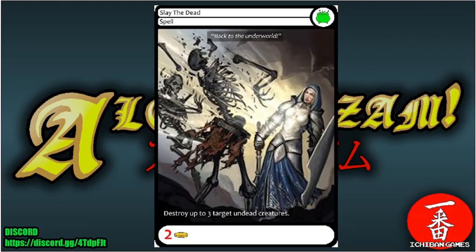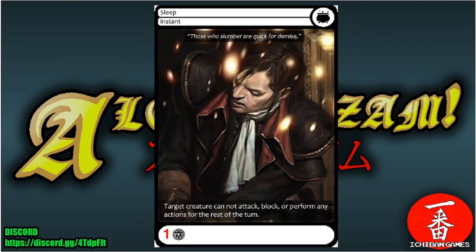Next is Sleep, a common instant with casting cost one glyph: target creature cannot attack, block, or perform any actions for the rest of the turn. Great cheap control at just one drop.